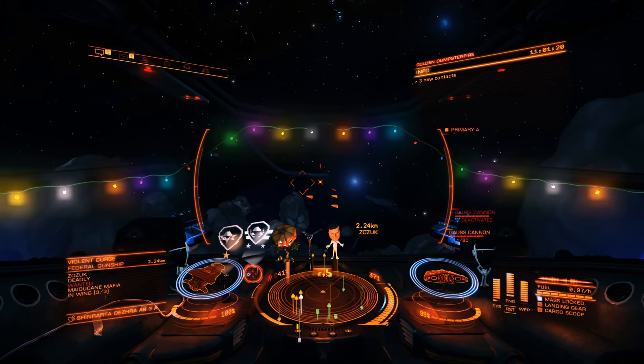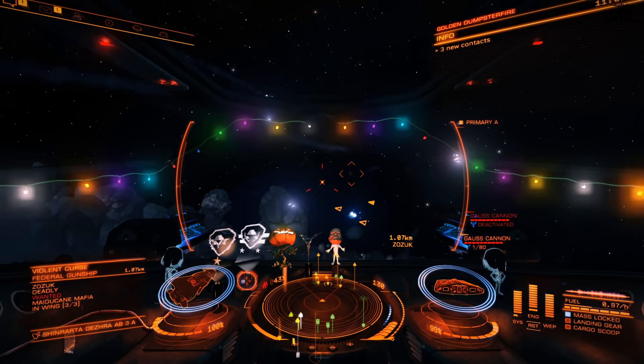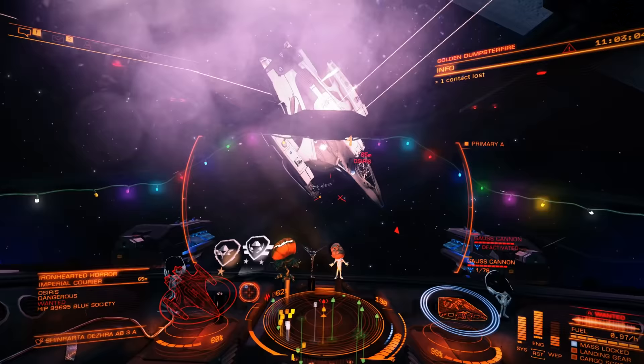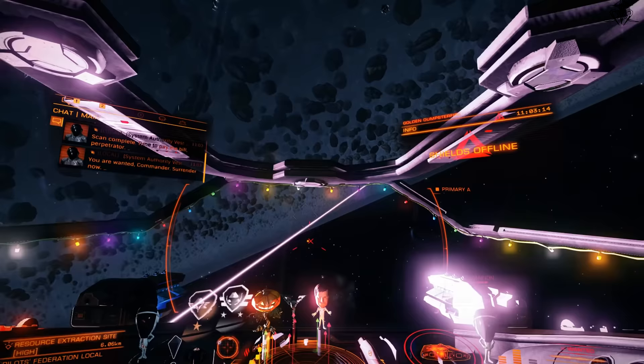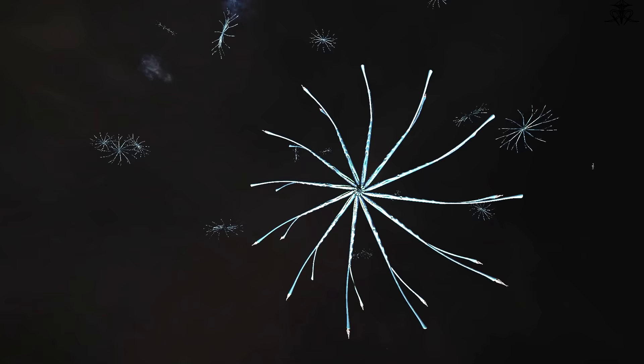Clearly you are not powerful enough to actually kill anything, so what you need to do is wait until somebody — most likely system cops — starts killing these wanted ships. Wait until the suspect is almost dead, then shoot it. Once it explodes, yes the cops killed it, but you get the bounty. It's a weird system, but it works. This way you can collect quite a lot of starting cash to get an Asp Explorer in a few hours. If bounty hunting isn't your thing, exploration is a better and more consistent paying route.